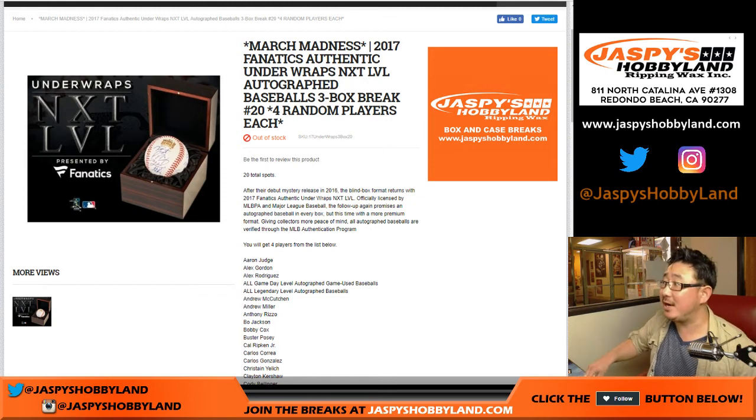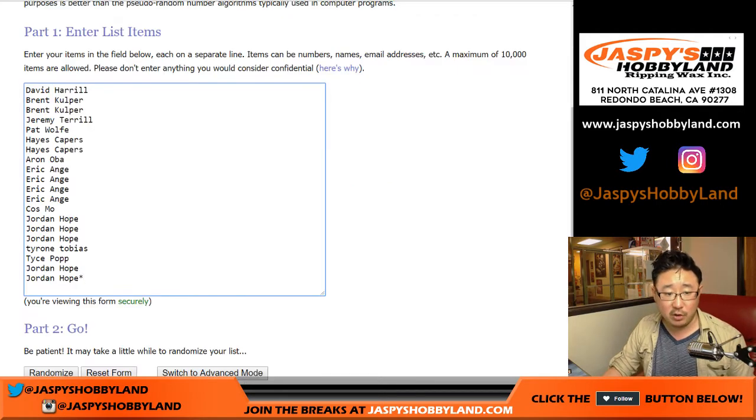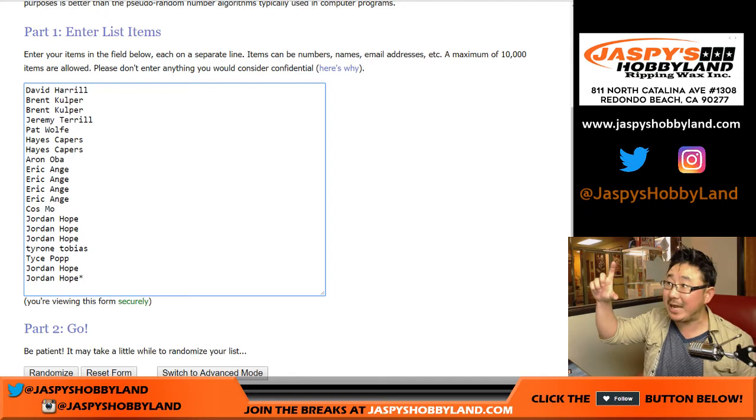Good evening everyone. Joe from JazbysHobby9.com doing another 3 box random player break of 2017 Fanatics Authentic Underwraps Next Level Autograph Baseballs. This is break number 20. Big thanks to these folks for getting to the action. We'll also randomize that original 20 name list at the end of the break with a separate dice roll for the March Madness spot.